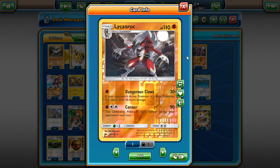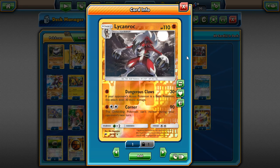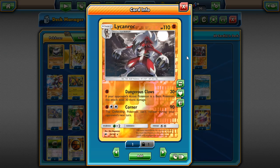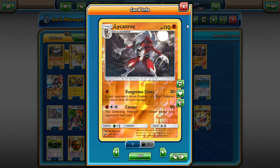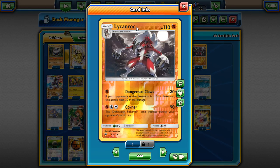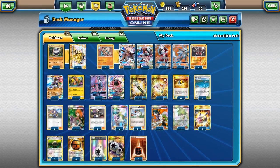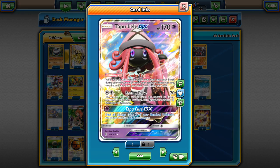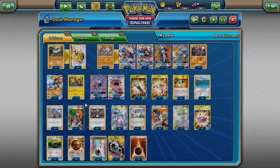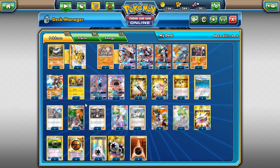We're playing one of these Lycanrocs. Not only is it a non-EX non-GX Pokémon — meaning if it gets knocked out your opponent only takes one prize — Corner isn't the greatest attack with Guzma in the format, but it's an option. We can also donk with this, which is kind of why we play Wally. Wally flows nicely: turn one, if your opponent opens with a lone Beldam and you have a Rockruff active and an energy, you can Wonder Tag for Wally and immediately Dangerous Claws to donk something.